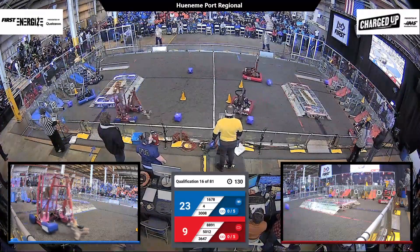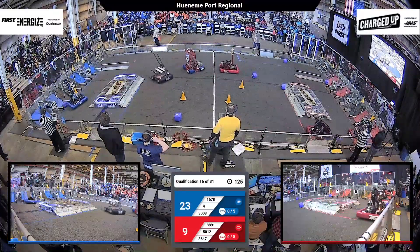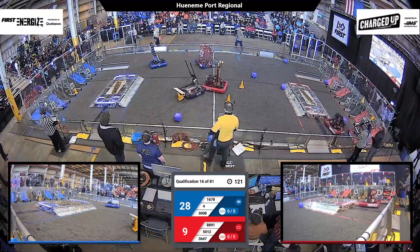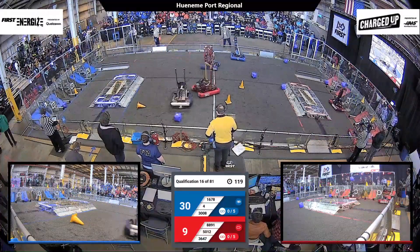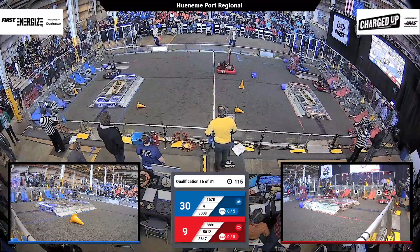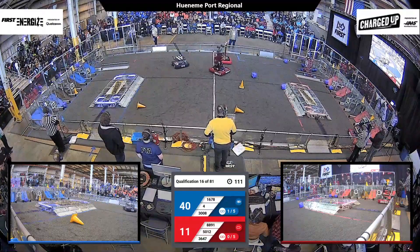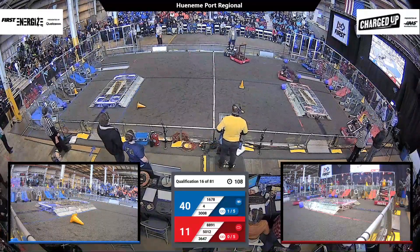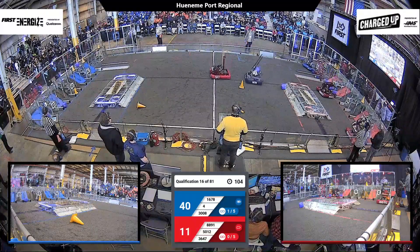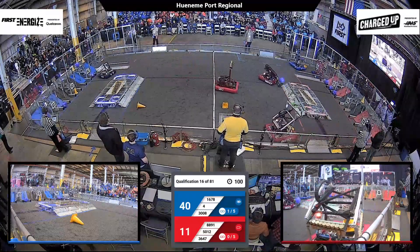We've now got almost all of our robots in motion. 1678, the Citrus Circuits, they're placing a cone up high, heading towards the middle of the field to get an additional cone for even more scoring. They've got a lead 30 to 9, the Blue Alliance does. However, Millennium Falcons are not content with that. 3647 placing a cone or a cube onto the hybrid node. We've got two Blue Alliance robots in the loading zone — we had three for a brief moment. Some incredible coordination on that Blue Alliance.